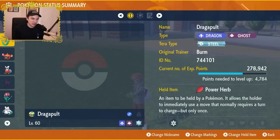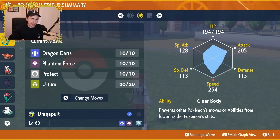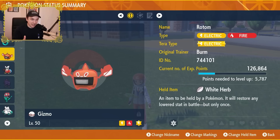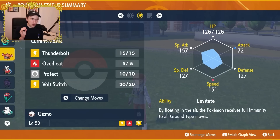Let's break this team down. Dragapult has a Power Herb, Steel Tera type, Jolly nature, max speed and max attack, with Dragon Darts, Phantom Force, Protect, and U-turn, with Clear Body. We have Gizmo our Rotom-Heat with an Electric Tera type so it has no weaknesses thanks to Levitate, holding a White Herb, with Thunderbolt, Overheat, Protect, and Volt Switch, max speed and max special attack.